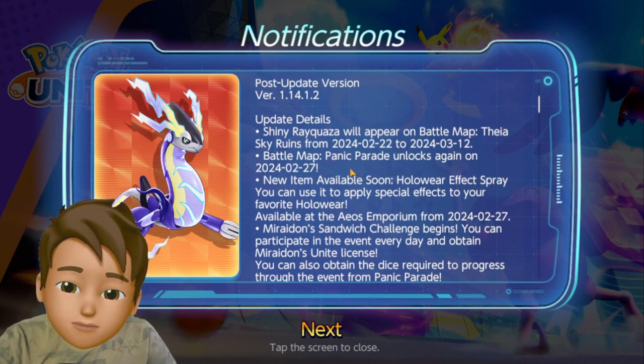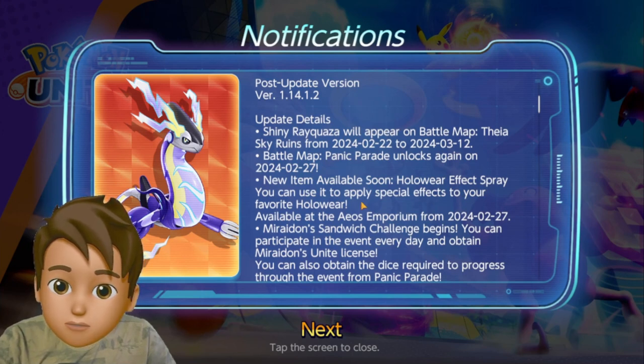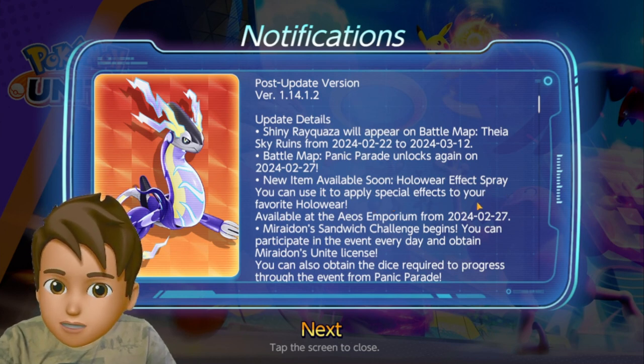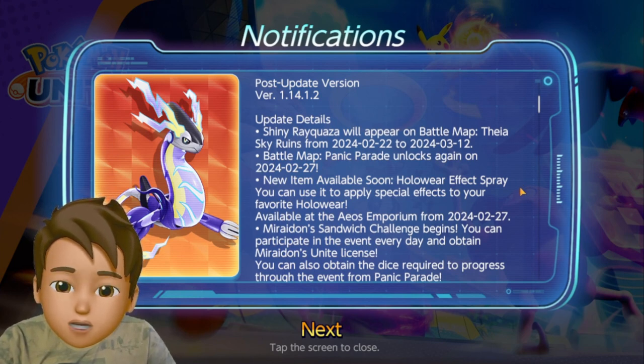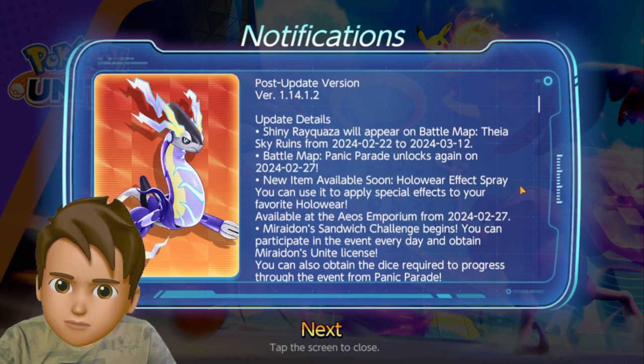Starting from today, February 27, there is a new item available: the Holowear Effect Spray. You can use it to apply special effects to your favorite Holowear. I believe it is some kind of special effect applied to your Pokemon's Holowear moves, so this could be very useful.